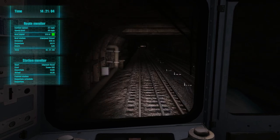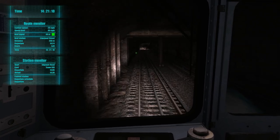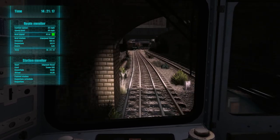Also here at Moorgate, there are still National Rail services from First Capital Connect that go all the way up north to Peterborough and Welwyn Garden City — like on Train Simulator — up to the whole north line.